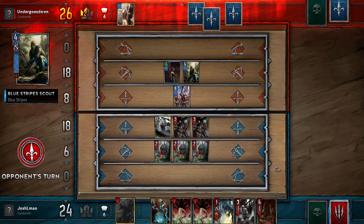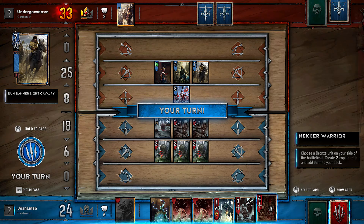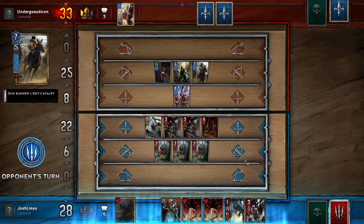Hello everybody and welcome back to another video. Today I'm going to be showing you a strategy which can be used with any of the leaders from the Monsters faction. The main focus of this strategy is to use the breedable type cards to increase your strength and actually win the game.